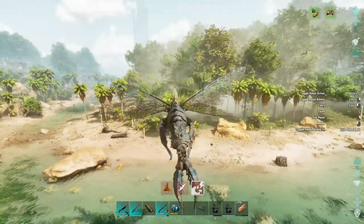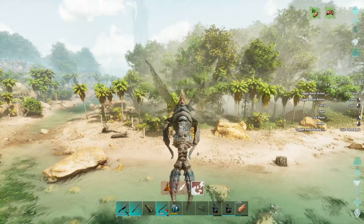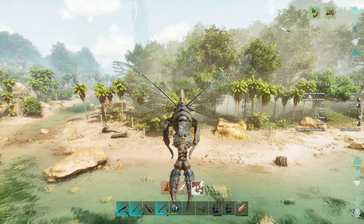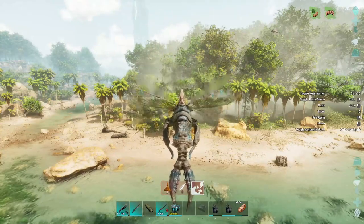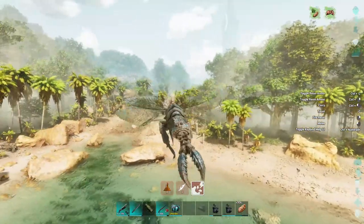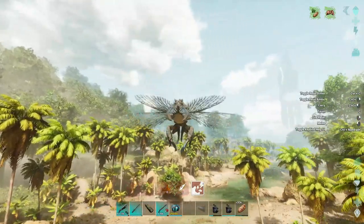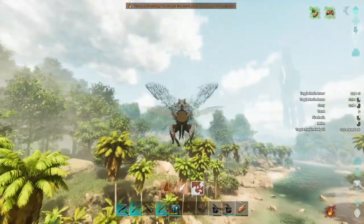I'm legit gonna have to make a whole lot more sap taps just to get any sort of ammo progress for this guy. I might have to make another tree platform, or another base to store dinos at, because I don't think the farm is working properly inside the treehouse. I might actually have to go build a designated farm base at some point.